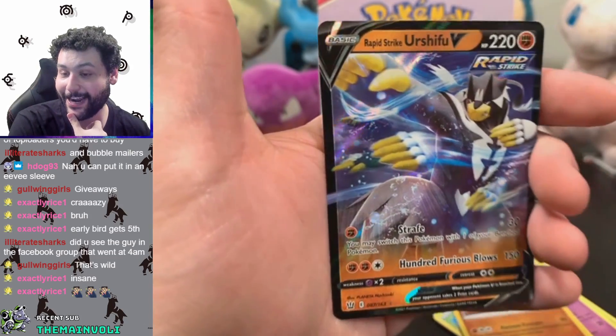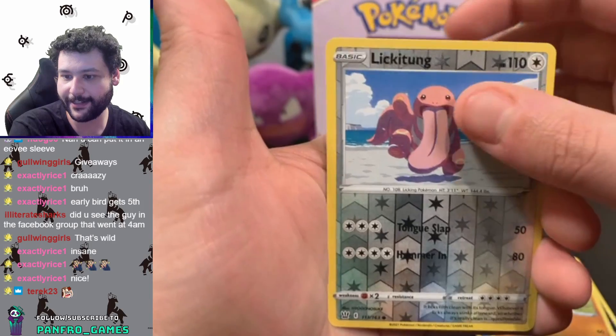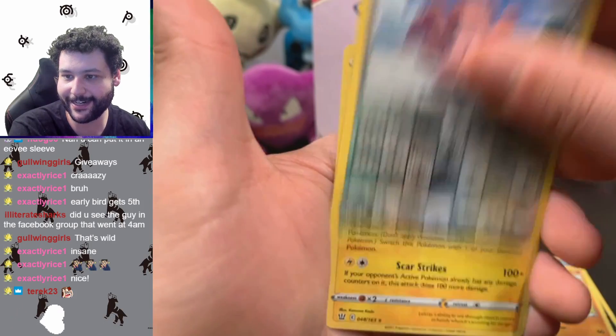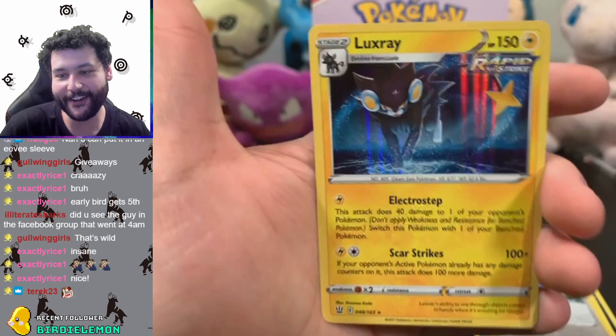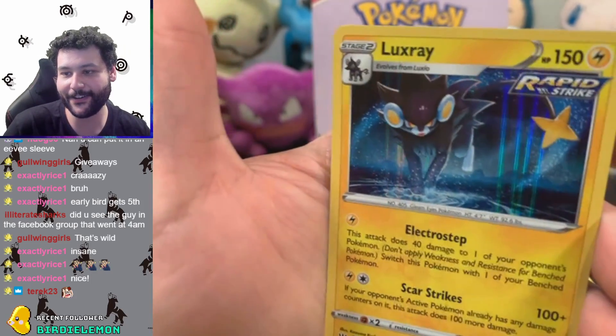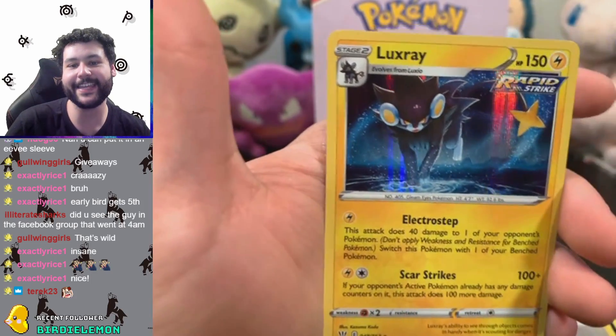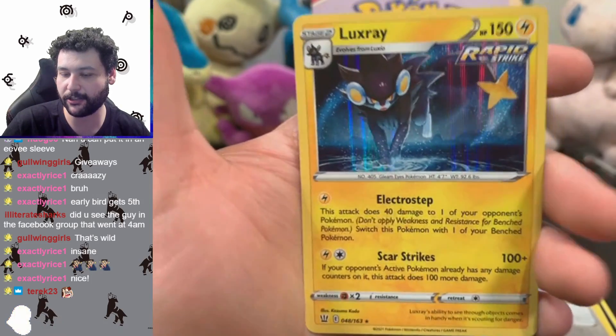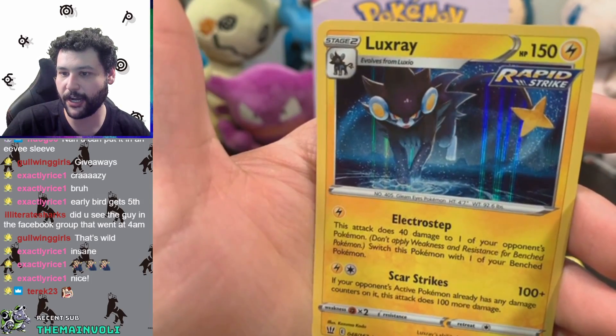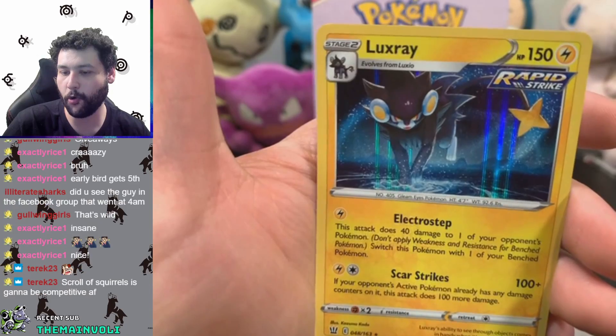Very nice — reverse holo Lickilicky, our second one. And the last card here is — oh, another holo Luxray! I'm not even mad about that. This is a beauty of a card. I think Luxray probably has the best art for the regular rares — I love the whole water ripple thing, it's so beautiful.